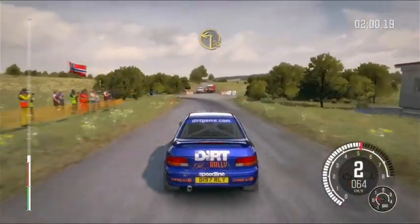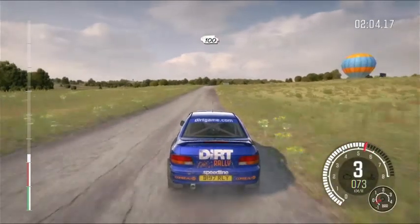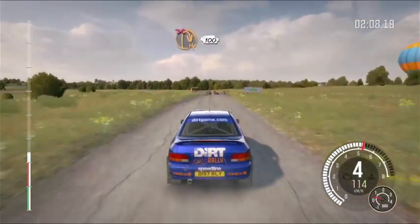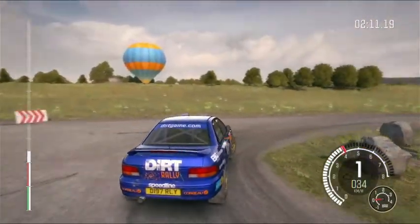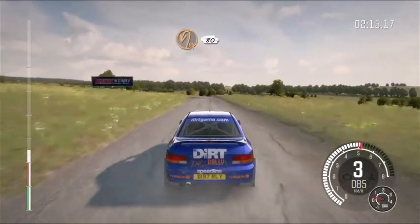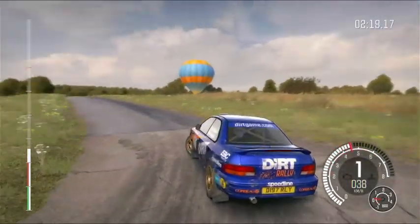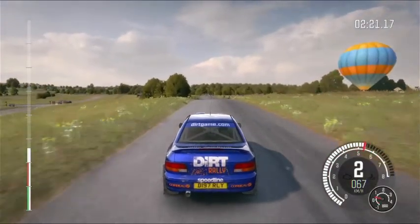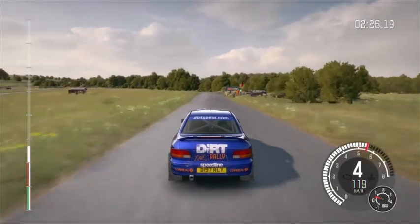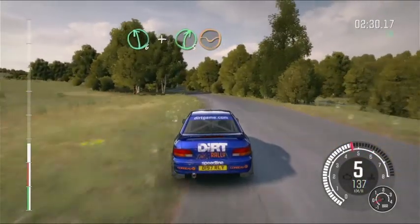Immediate turn square left. Into turn square left. 100 crest. Turn half and right, don't cut. 100. Turn half and left up. 80. Crest past junction. 100. Pass junctions. Care jump maybe. Left 6. And right 5 through dip.